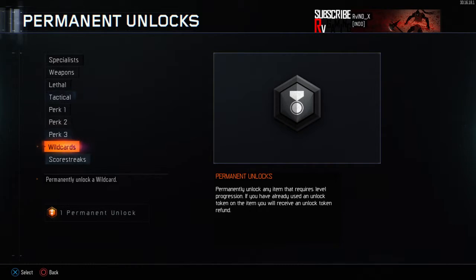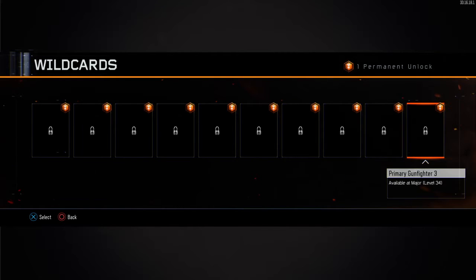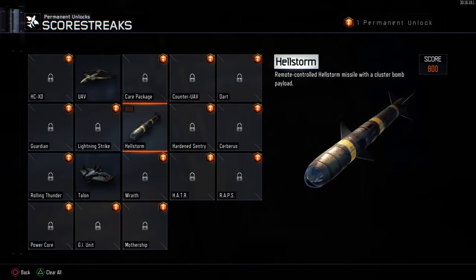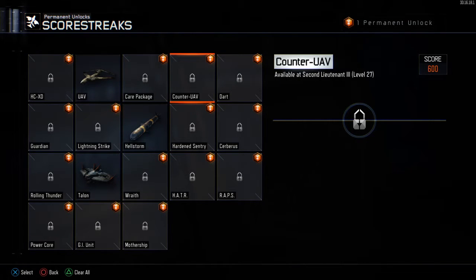Blast Suppressor you get straight away, and I don't really mind the perks in perk tree 3. But the wild card - you need to get to level 34 to get Primary Gunfighter, which allows you to get five attachments on your gun, which allows me to do some challenges. Scorestreak under UAV allows you to block enemy UAVs.